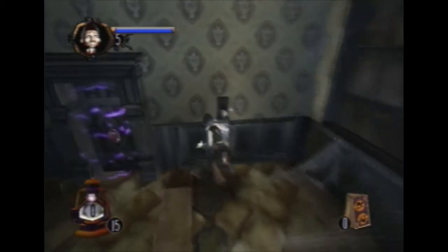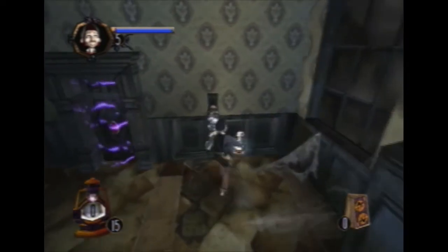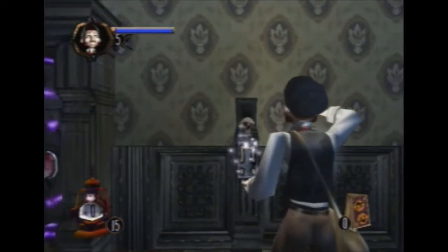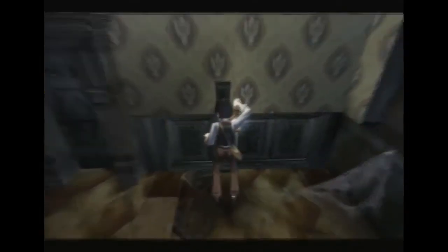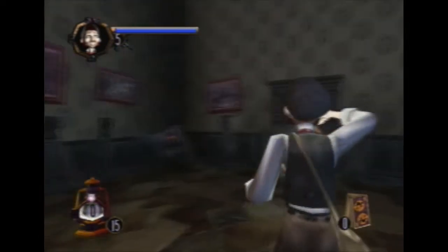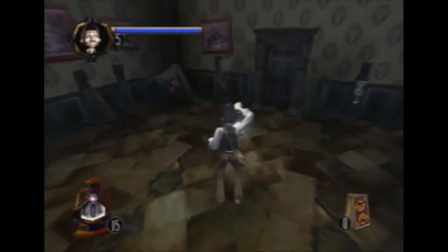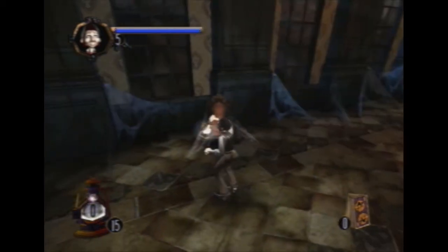The main objective in each room: you go through a series of rooms and the main objective is to find the light switch — like this one right here. You can press triangle to zoom in on stuff, kind of like an over-the-shoulder zoom in. Once you turn the lights on, as you see in the lower left next to my lantern, there's a counter — so there are spirits that you're supposed to capture now.